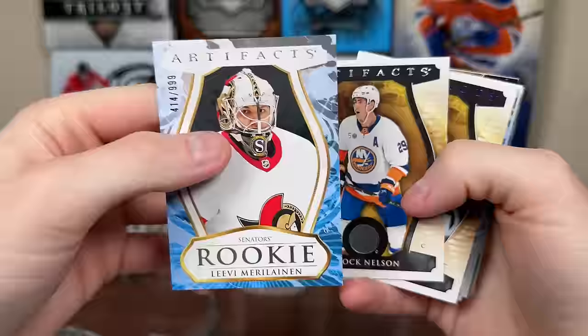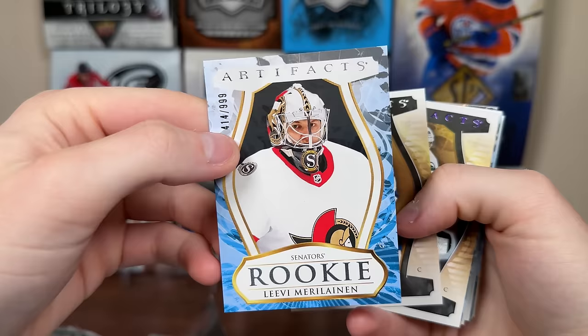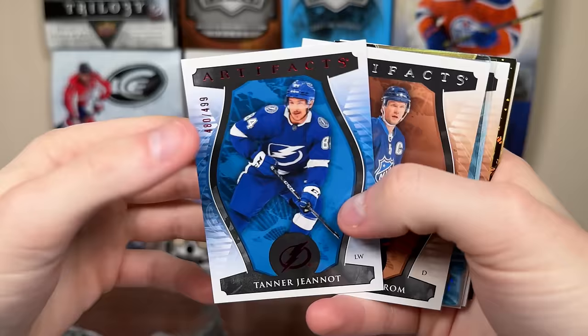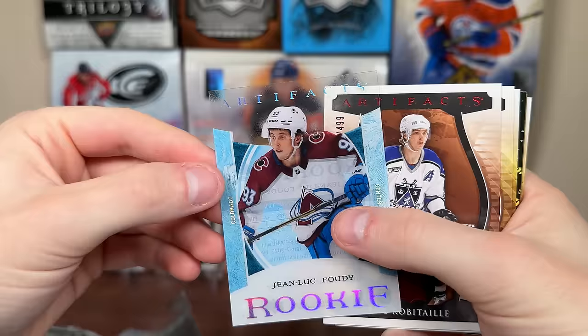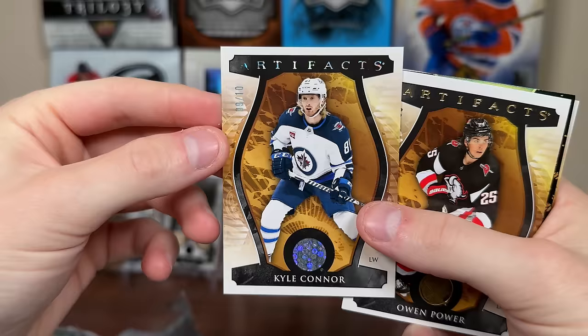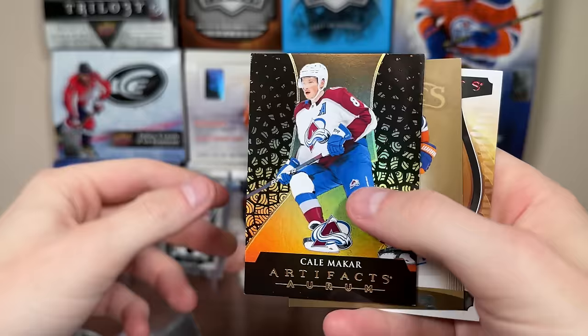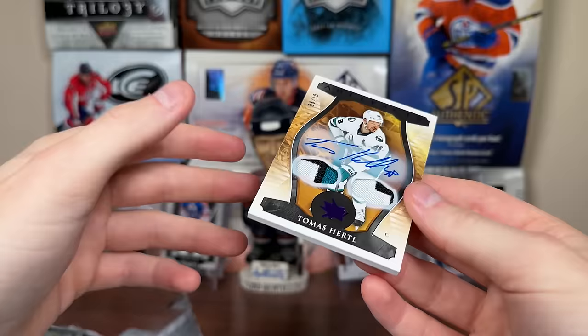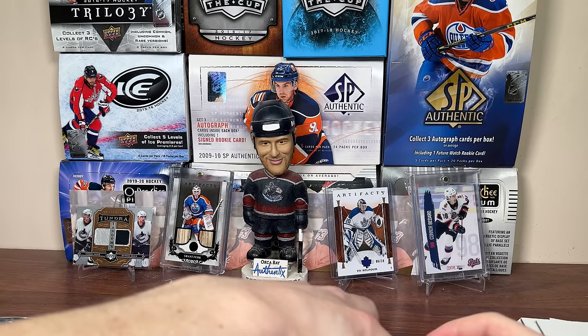23-24 Artifacts recap: Marilinen base rookie /999, Brock Nelson, only one rookie redemption — New York Rangers, probably Will Cooley — Henry Thrun pink /35, UP Luukkonen dual jersey /199, Artifacts dual jersey Owen Power /199, Jeannot Ruby, Nick Lidstrom /599, Plexi Matt Coronado, acetate rookie John-Luc Foudy from 22-23, Ruby Luc Robitaille, Party Time Kyle Connor /10, Kael McCarr Orem, Zach Hyman auto, Josi Ruby, and finishing off with a Tomas Hertl purple dual patch auto /10. Honestly happy with that.